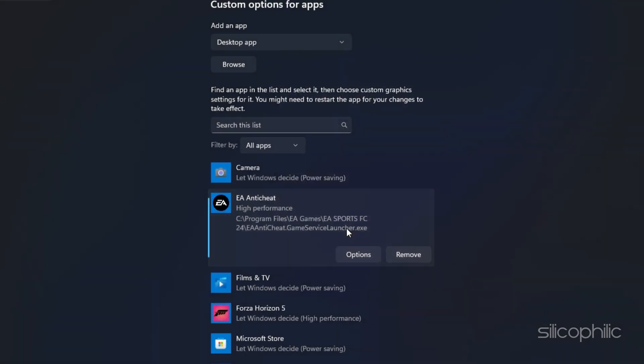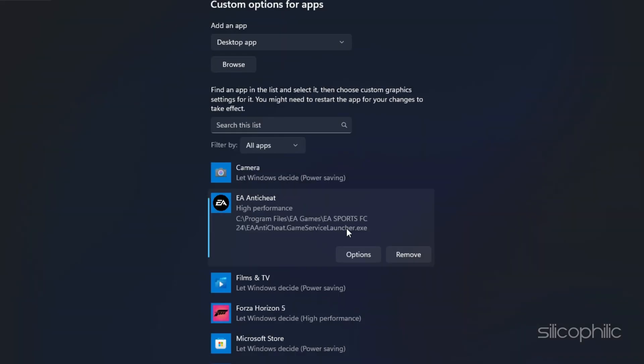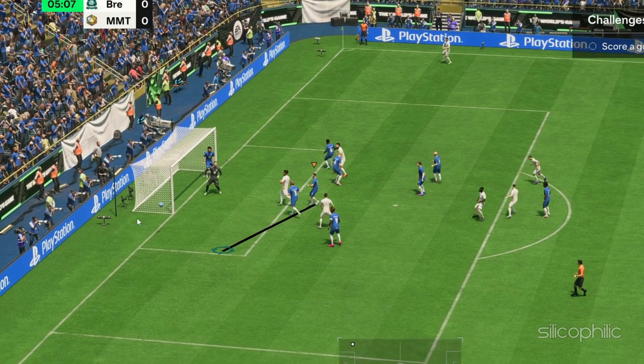If you bought the game on Steam, select the game exe file and follow the same steps to select High Performance. Click Save and then launch the game.